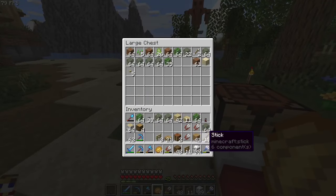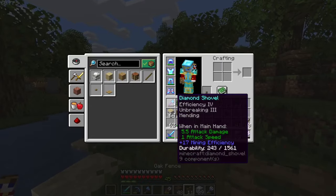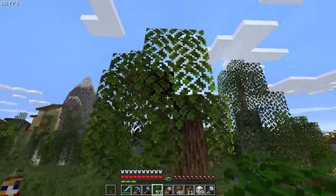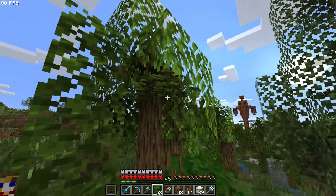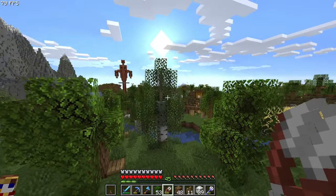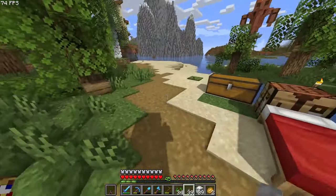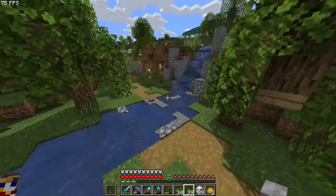There we go — now you guys are hooked, you're engaged, you're staying forever. It's your new home, you're never leaving. These trees are just very basic but they get their job done — their job is to look different than a vanilla tree — and I'd say they look a bit different, maybe even a bit better than vanilla trees.